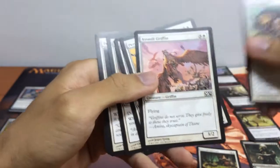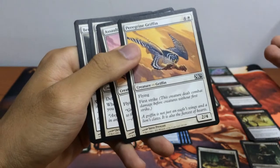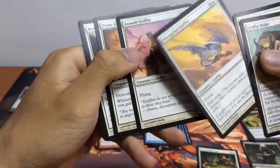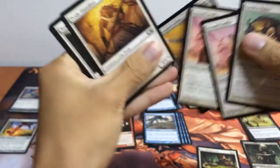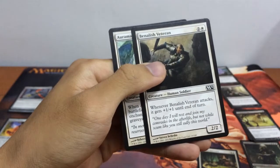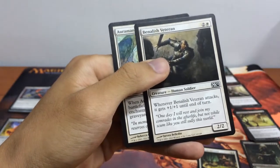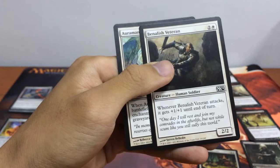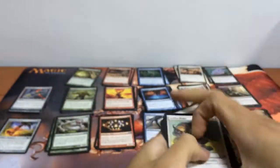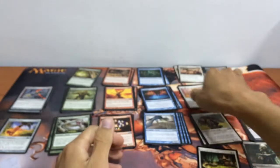We have our 2/4 flying Griffin with First Strike, and another Assault Griffin. We also have our Pride Guardian: a 0/3 Defender — whenever it blocks, gain 3 life. Our Baneslayer Veteran is a 2/2; whenever it attacks, it gets +1/+1. And we have our Aura Mancer.